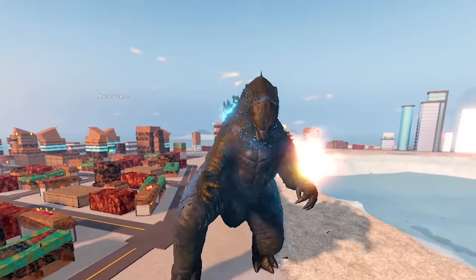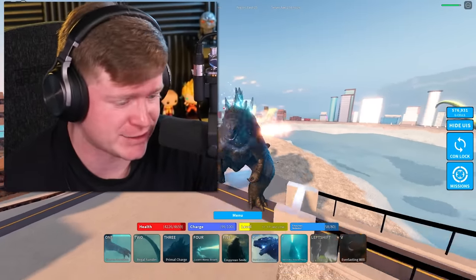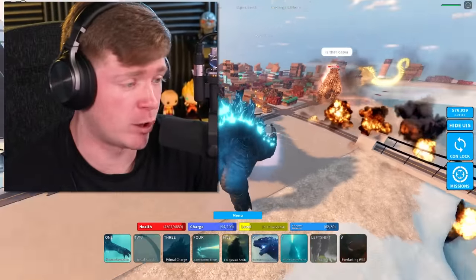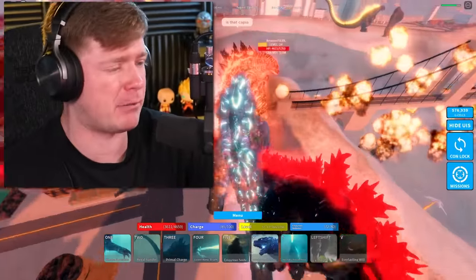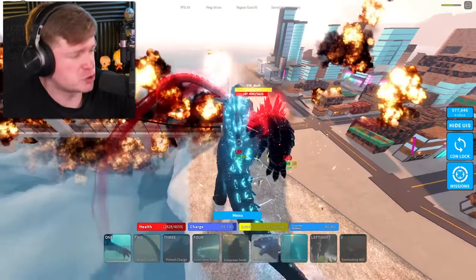We've got the number one move, which is pretty much a giant bite. Then we've got the number two move, which is a ginormous tail whip. I love that move. Then we've got the primal charge. Let's hit him with the charge — that's the charge with a couple swipes.